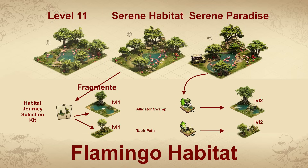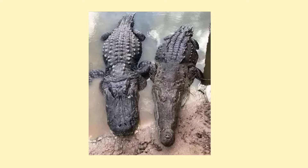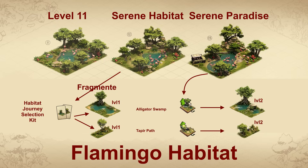The two upgraded levels each have a daily chance to produce either some of the 100 required fragments of the Habitat Journey Selection Kit or an Alligator Swamp Upgrade Kit — even if no alligators live in Africa. Nile crocodiles live in Lake Nakuru, and if you don't know the difference, here's a tip: the crocodile is the animal next to the alligator. The level 13 highest level of the building also has a daily chance of producing some of the 100 fragments required for a Tapir Path Upgrade Kit — and yes, tapirs don't live in Africa either, but Inugames seems to handle this very generously.